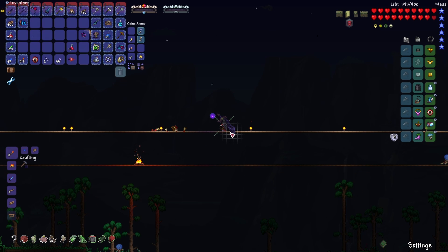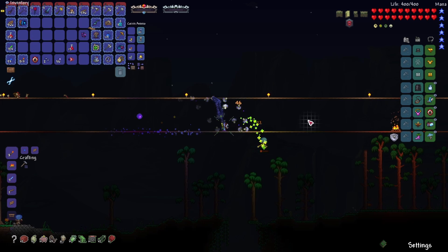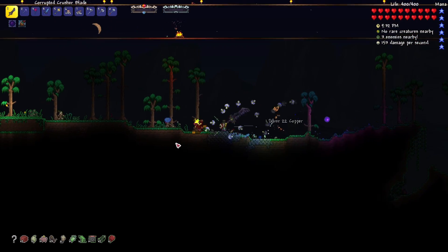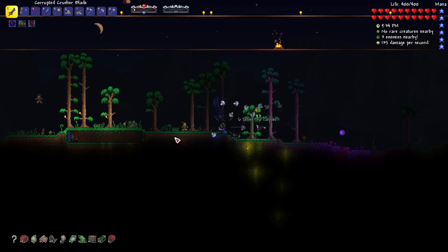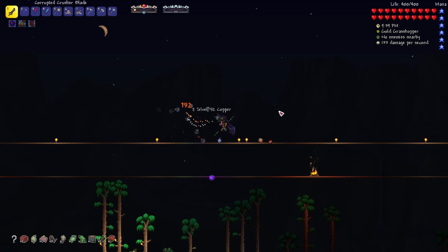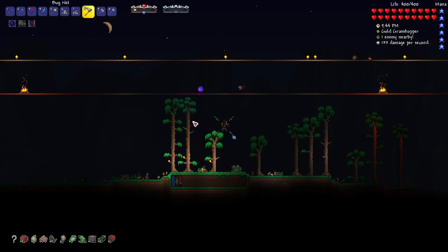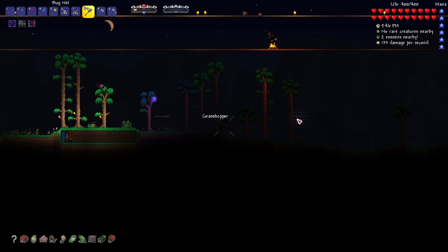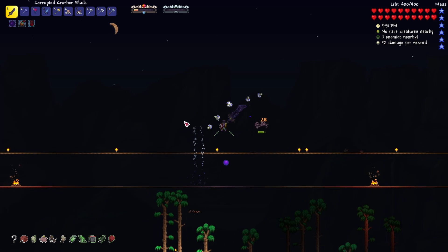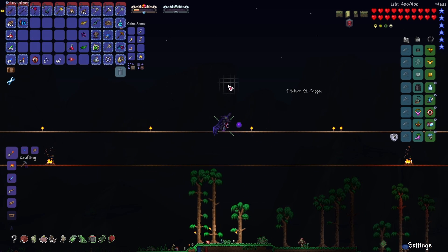We might as well get those kills in, craft up the armor, and then probably go fight Queen Bee for some nice progression. Hopefully we find the Tavern Keep so we can get the Old One's Army underway. I'm not entirely sure if there's anything too necessary from Old One's Army yet, but it's good to get it done so that later on when we need stuff from it we already have some turrets and stuff — and there's a golden grasshopper.